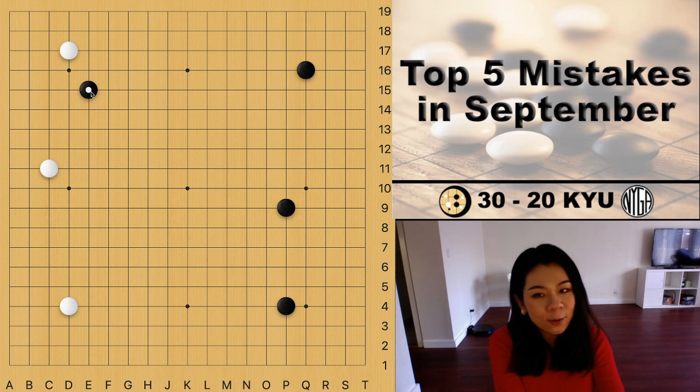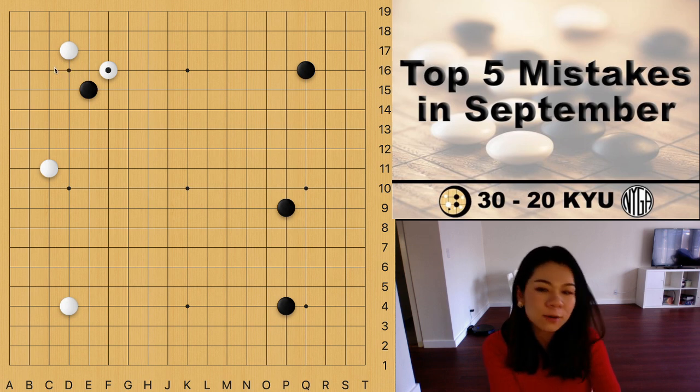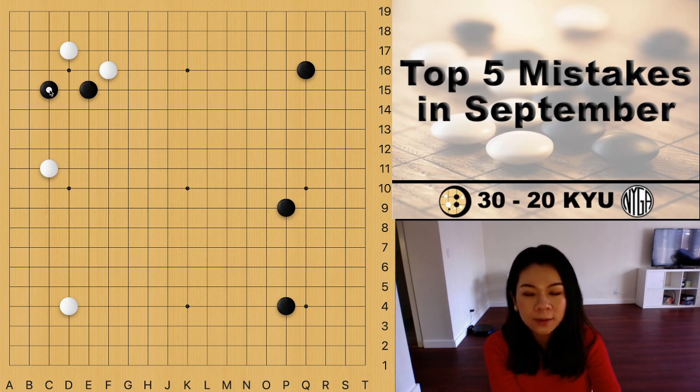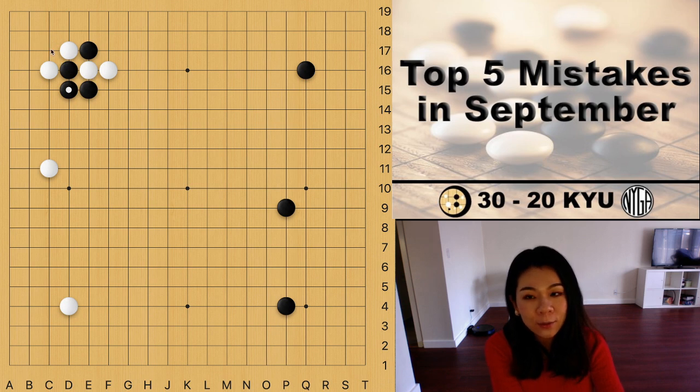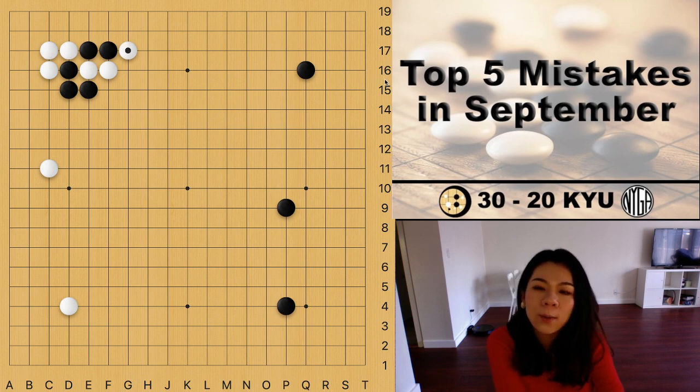In the actual game, black played on the fifth line and white played a knight's move, then black kicked. Personally I don't think the kick is a good move, but I won't call it a mistake. The better move for black is the one-space jump. The kick is kind of a helping move — black is helping white to get more territory in the corner. The hane is also not very good. But white also played a timid move — it's too chicken to play the Atari right there because there's a cutting point in the corner, so white can simply cut and shouldn't worry about the fight on top. The two black stones are in more danger.